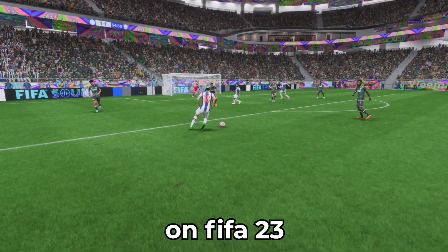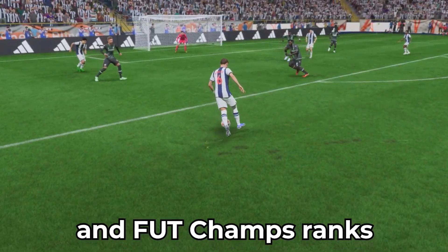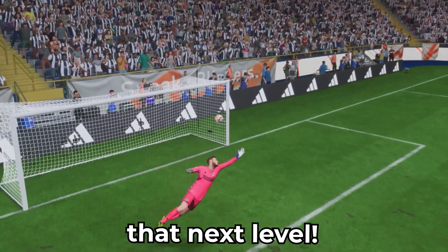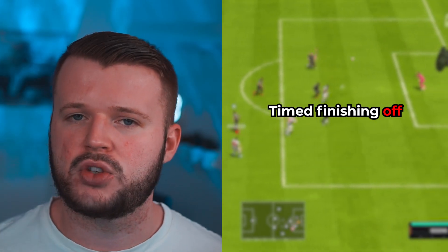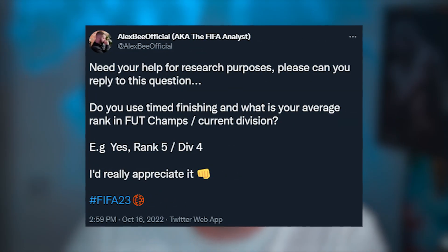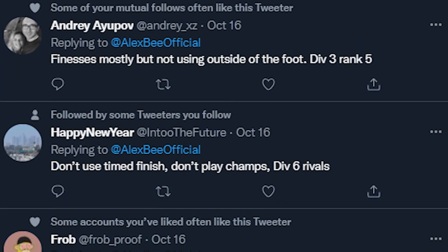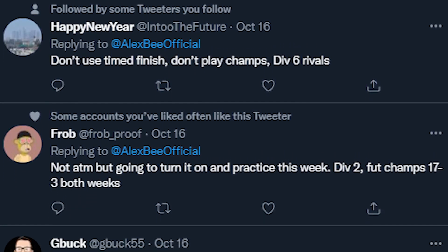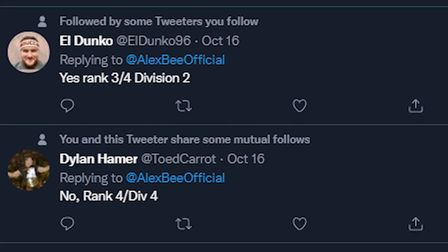I decided to test green time finishing on FIFA 23 to show you how you can take your division rivals and foot champs ranks to that next level. To put it to the test, we are going to battle it out together — one game with time finishing on and one game with time finishing off. The majority of players in the average category, 9 to 11 wins in champs or division 5 and below, do not use green time finishing, while higher level players do. Obviously there will be some anomalies but there is a clear difference. So let's go ahead and put this to the test.